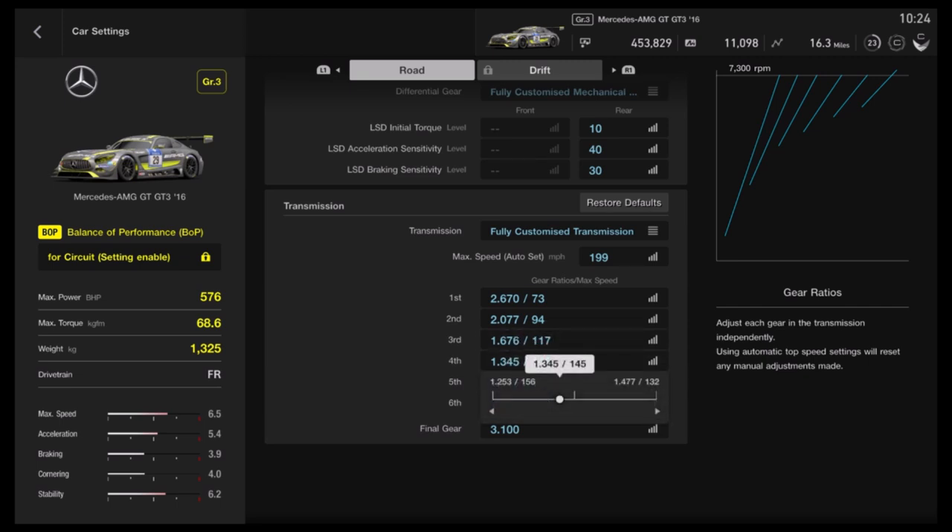For the fourth gear, same process: 1.477 minus 1.253, divided by 10, and multiplied by 6. You can see each time the multiplier goes up by two numbers. We get 0.1344. Add 1.253 and we get 1.3874.